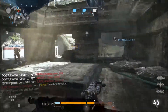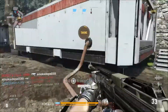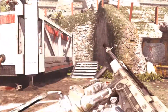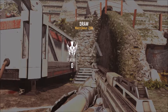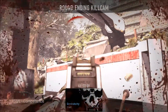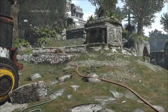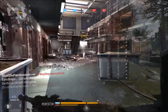Moving on to scorestreaks — first off the UAV, with the Extra Time attachment, at only 500 points. There are a few ways I run the UAV; I like to either use Threat Detection, but for the purpose of having a low point value I just use Extra Time. It also works with the Peripherals perk so I can see more of the mini map and see where enemies are.